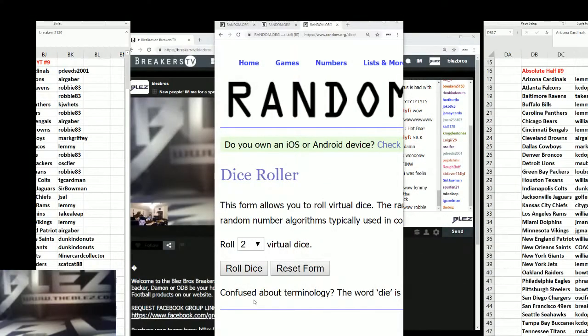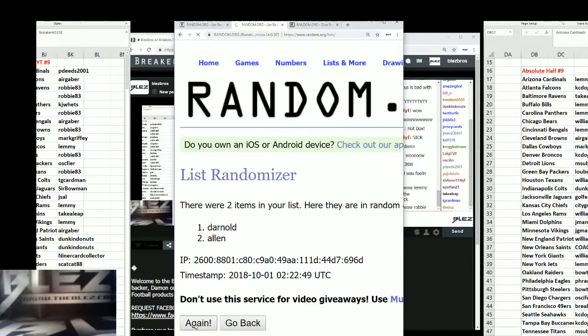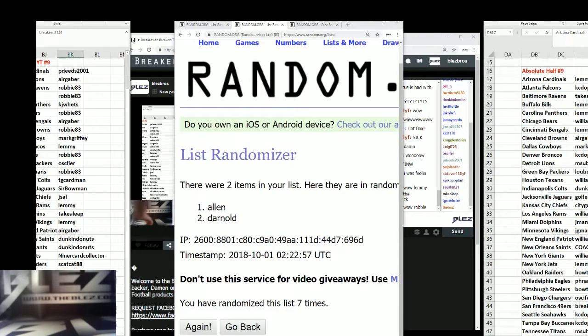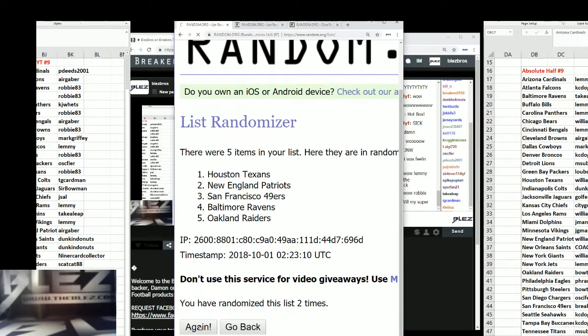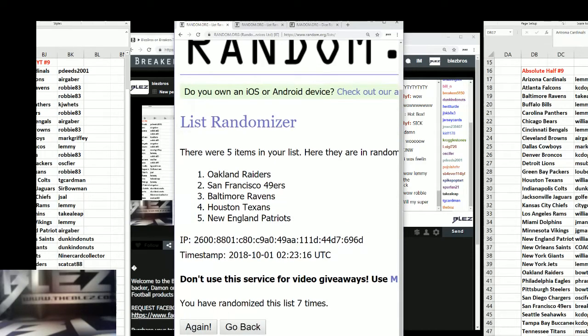One random — seven, seven. This is Darnold and Allen: one, two, three, five, six, seventh and final — that goes to Allen. Hit list teams: one, three, four, six, seventh and final. Top two in the next one — the Raiders and San Francisco.